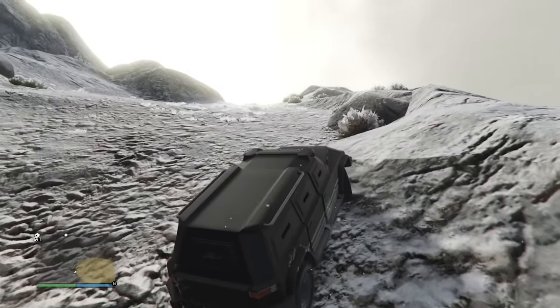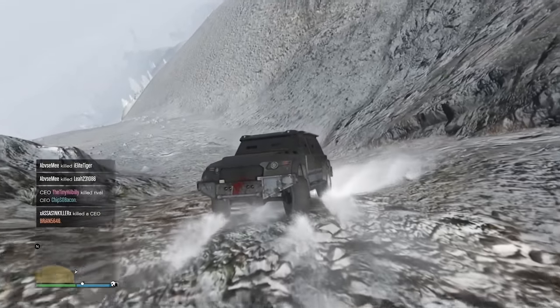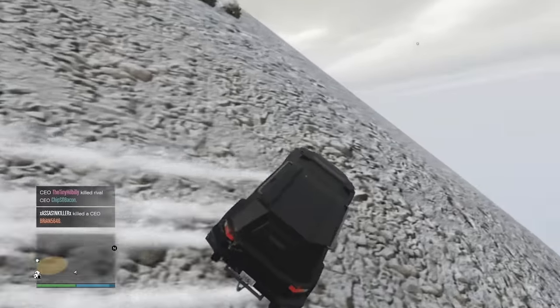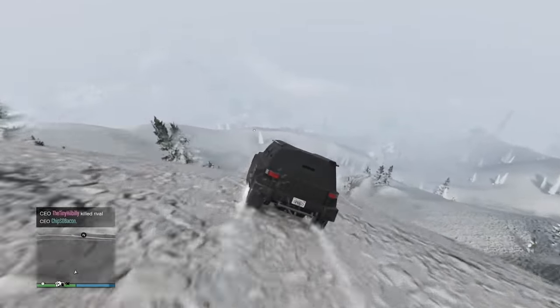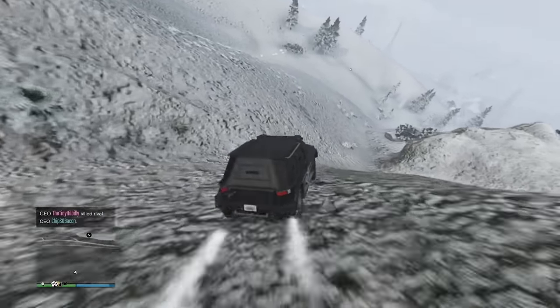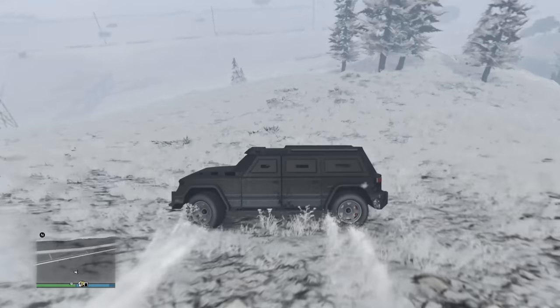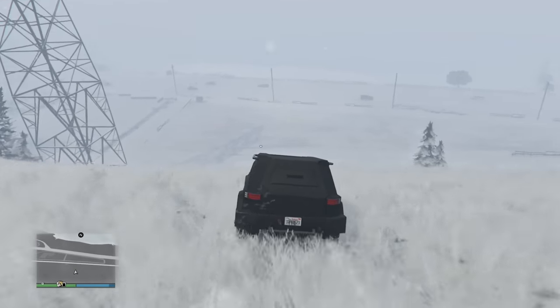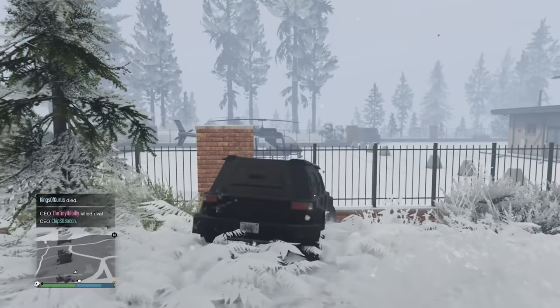This is going to be an avalanche. We're going down — it's pointless. I thought this was going to be a little easier, I'm not going to lie. I'll go pick up a helicopter. Luckily there's a helicopter spawn at Paleto Bay. There's a helicopter right here, and there's a guy following me — I think he's friendly.